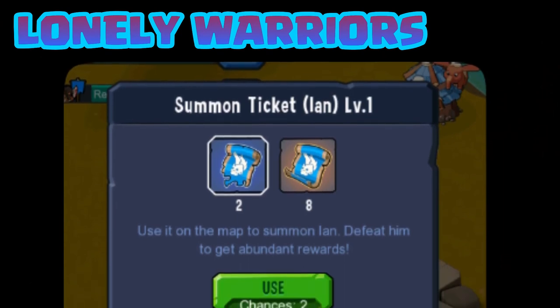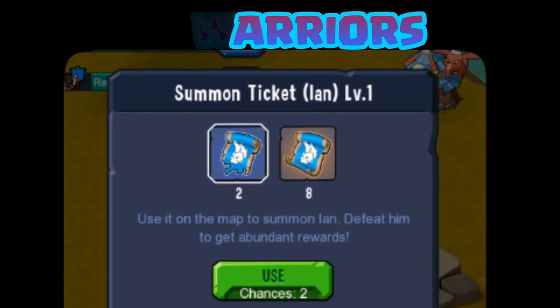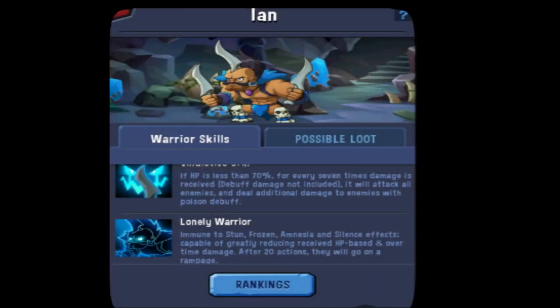This screen will come up and you'll click on that green lightning bolt up in the right-hand corner. This screen will come up showing your tickets. During the Ian challenge, for example, I had two level-one tickets and eight level-two tickets. You choose one of those tickets and you'll have three chances to call them.